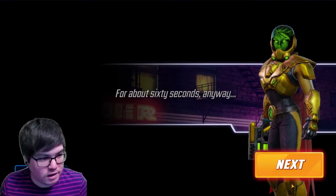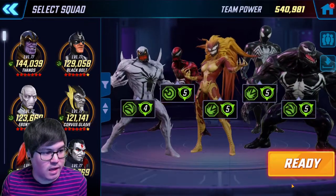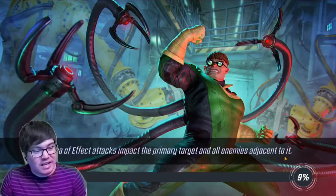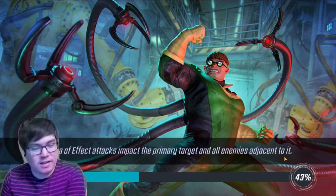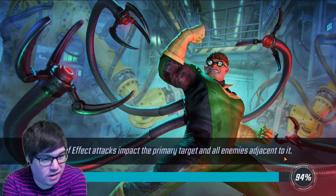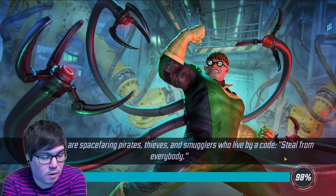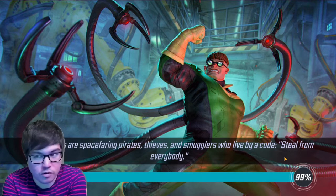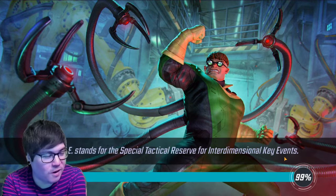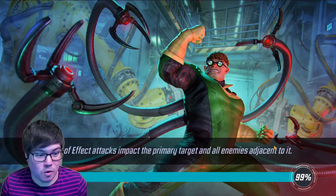We've got some more stuff going on here. We're going to run the Symbiotes again — I think that's just the easiest way to get through this. You could use characters like Minerva or Shuri, anyone with additional healing and sustain if you're a bit lower power. Or you could use Black Order or really any team. The good thing about these first three nodes is that you can use anyone you want to.